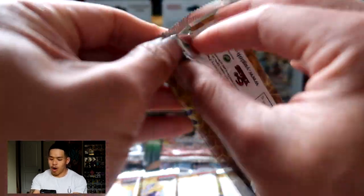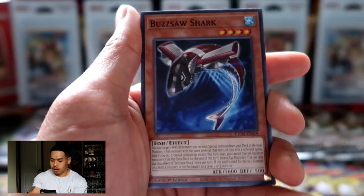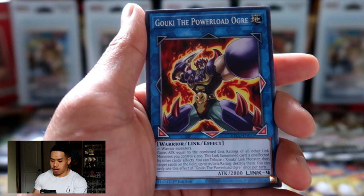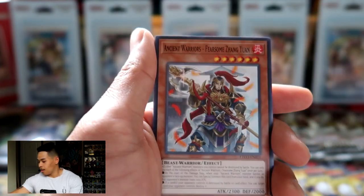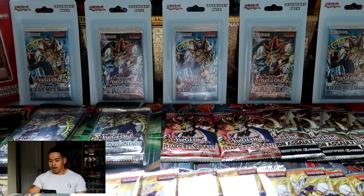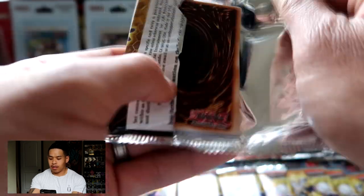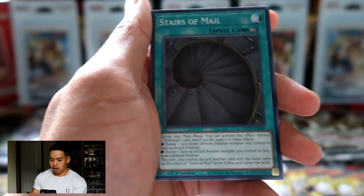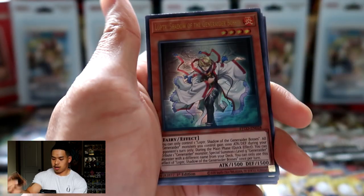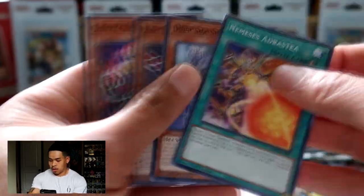Continuing into our Eternity Code — this seems to be our favorite set right now. It's just a lot easier to get so I've had plenty of opportunities to chase that starlight rare. We got Invoked and Ingoitus. Getting Eternity Code is a lot easier than other packs so obviously I'm going to get as many as possible. There goes our first ultra rare within Eternity Code!